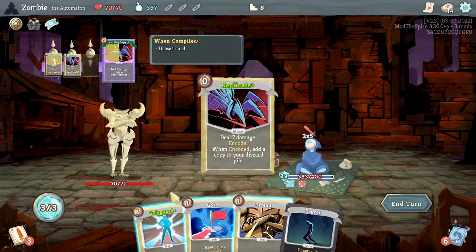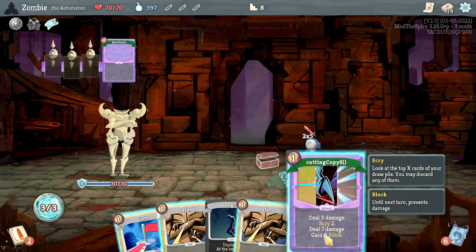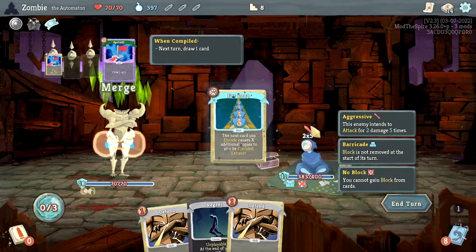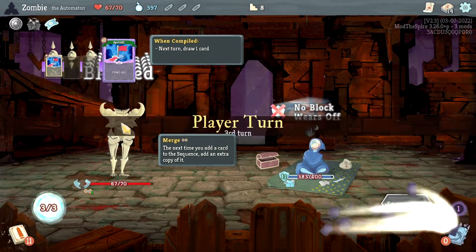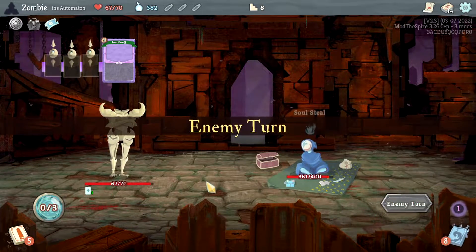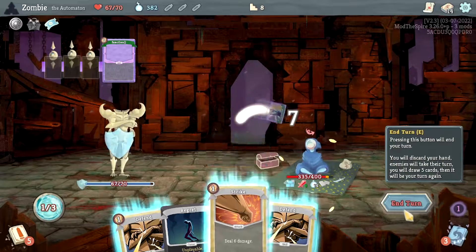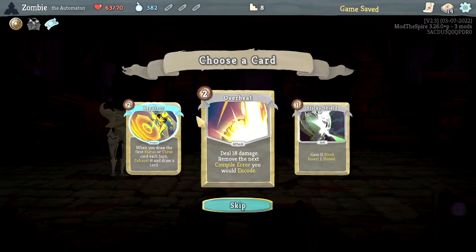Replicate Safeguard and now look at this: deal 5 damage, Scry 2, deal 7 damage, 9 block — Scry, whatever — we're using it. I want to see what Merge does, if it carries over. Oh it does — replicate! Oh my god, deal 14 damage, draw a card. That might be a go-to rare card to get from now on. Oh my god!